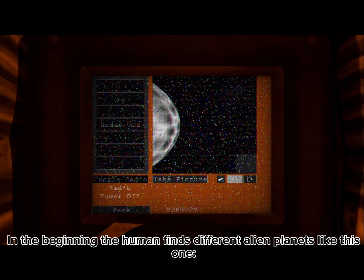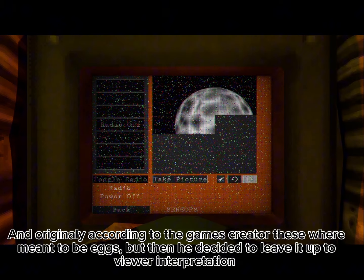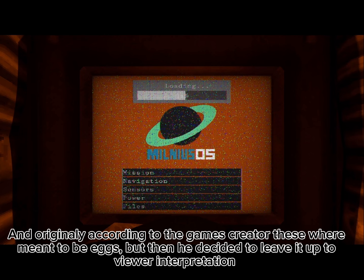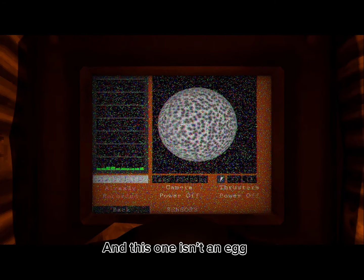In the beginning, the human finds different alien planets. Originally, according to the game's creator, these were meant to be eggs, but then he decided to leave it up to viewer interpretation. So I think this one was an egg, and this one isn't an egg.